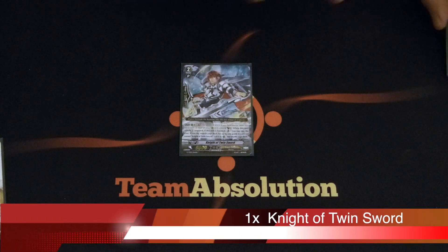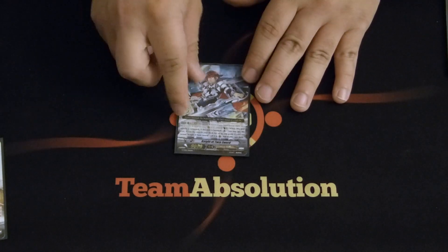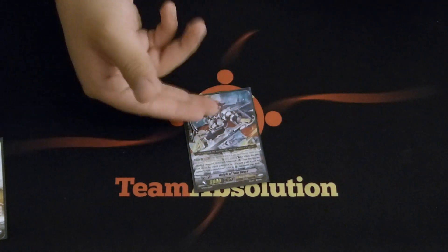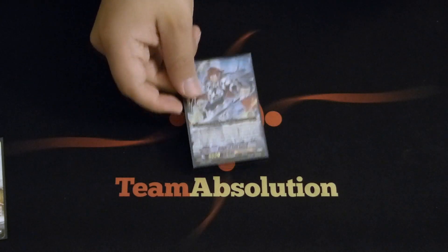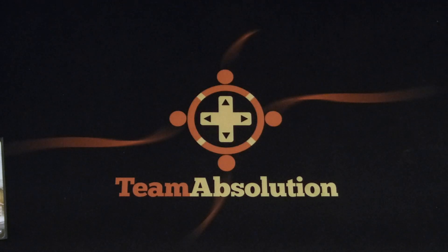The last grade 2 in this deck is a 1-of Knight of Twin Sword. If you haven't damage-checked, drive-checked, or drawn this, it's a great target if you get stuck striding into Divine Knight or Aerial Divine Knight Outmile — he gives you an extra swing regardless, and you can search out the Lewin if you have the Critical Trigger for more combos. Number two, it's searchable with Mills, so you can search it out for serious combos. It's a 1-of because it's searchable and the deck doesn't get destroyed if you lose him.